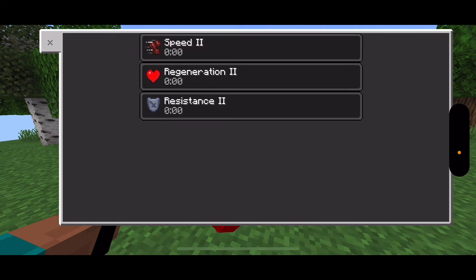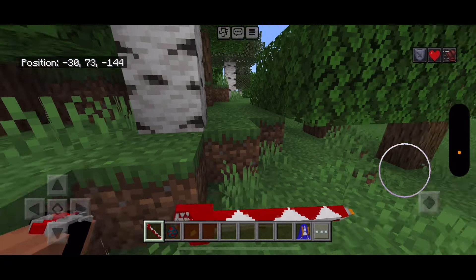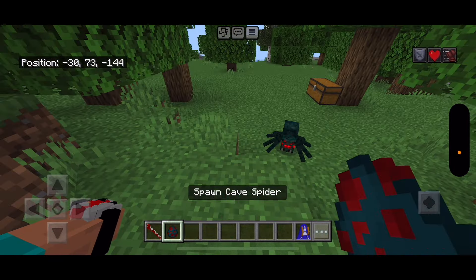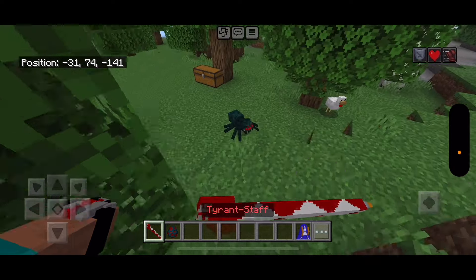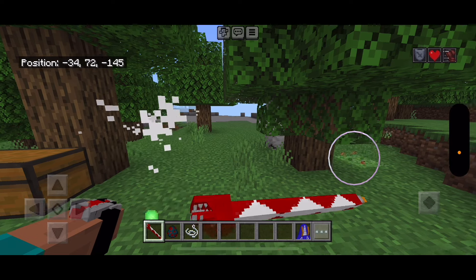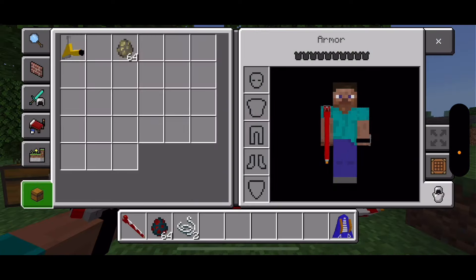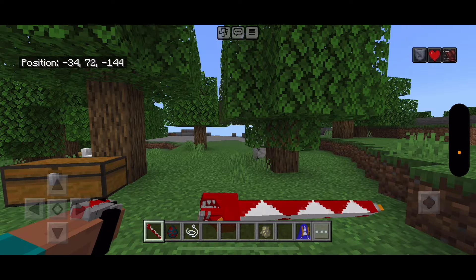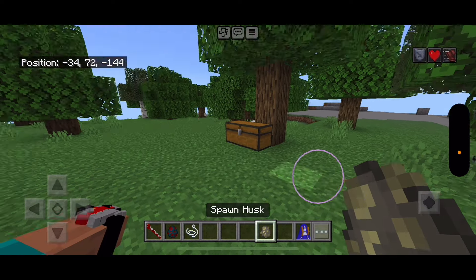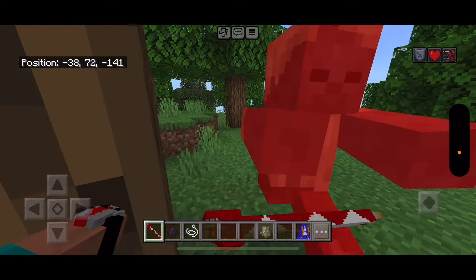With the power of the Tyrannosaurus, you'll get Speed 2, Regeneration 2, Resistance 2. Does the staff do anything special? Currently, no. But again, it looks awesome.